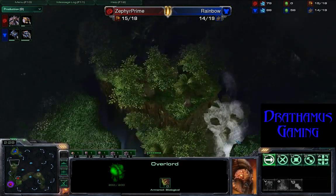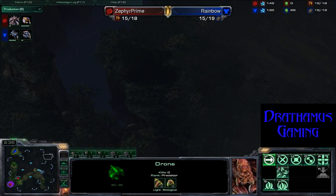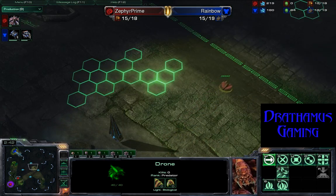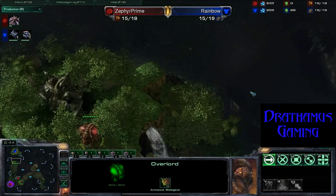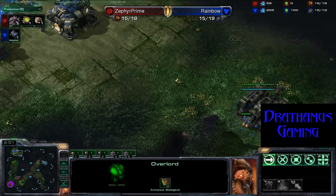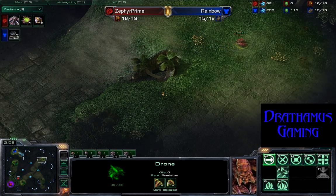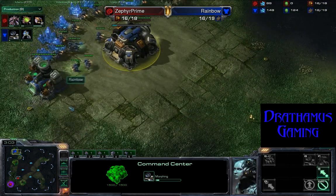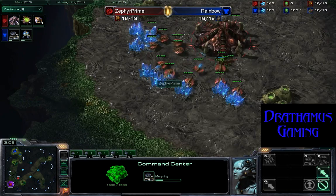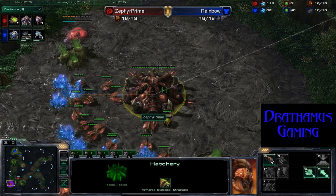And fast expand again from Prime — standard play on these huge maps. The Overlord Scout is heading in the right direction. The drone is still heading up to the top right, scouting around. Once that Overlord gets to the edge, knowing that all the bases are taken, it's gotta be that last one. Spawning pool is now going down for Zephyr Prime, which is a little delayed compared to normal, but that's what happens when you do a fast expand.